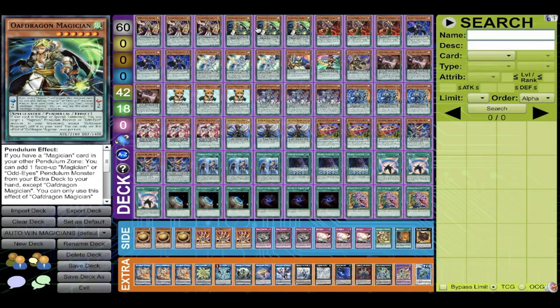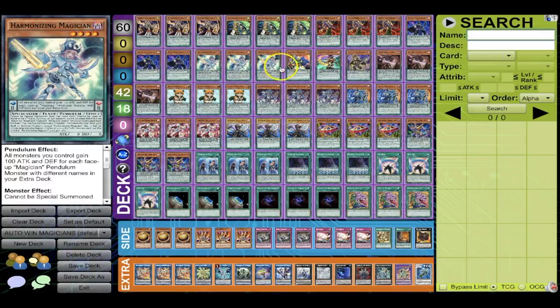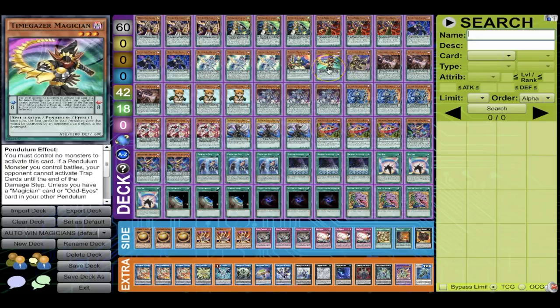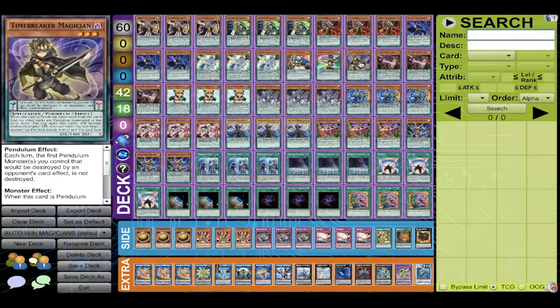We play Time Breaker because it's underrated — it's good going second and a lot of times you have to use up Time Gazer with Chronograph. So Harmonizing brings out Time Breaker, you go into FA Jackster — just another way to get a negate. This whole deck consistently makes four negates every single turn.